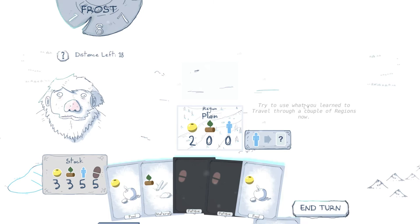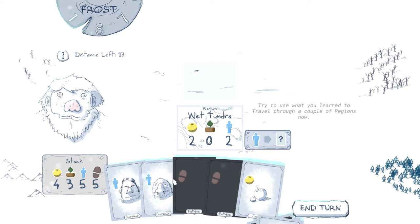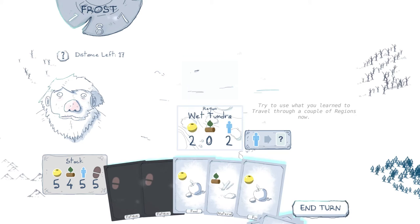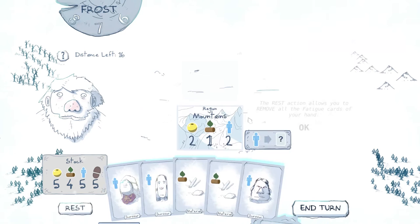Try to use what you learned to travel through a couple of regions now. So we can put that and that in, and we can travel. We've got survivor there, survivor there. Oh, we needed two survivors? We need two survivors, but we can add those, and then end the turn — the frost gets closer. Got a survivor, and another survivor — travel, sweet. That goes back up, brilliant.